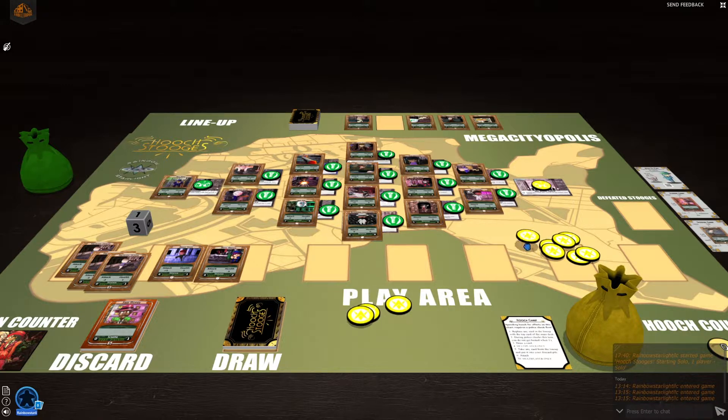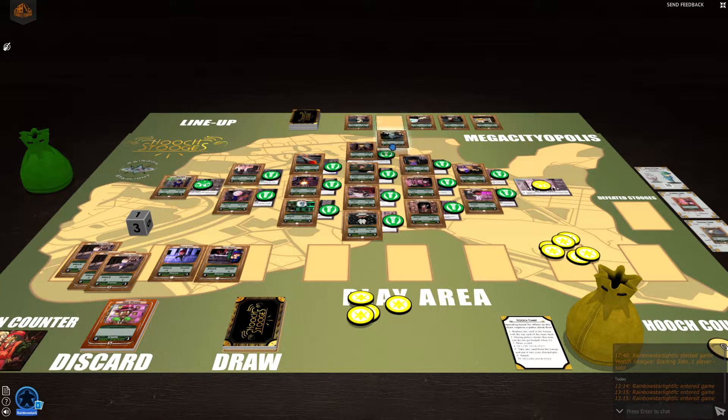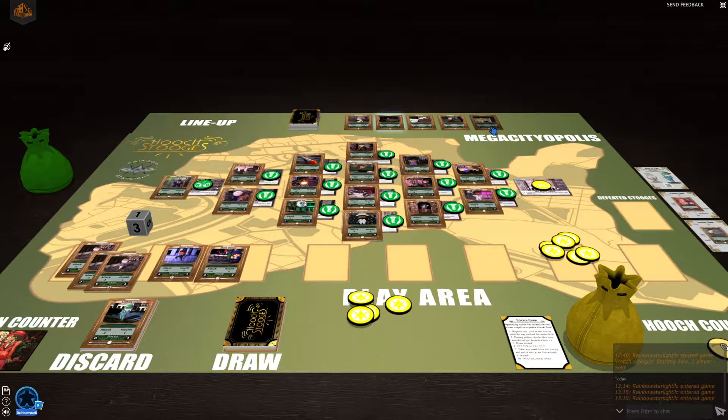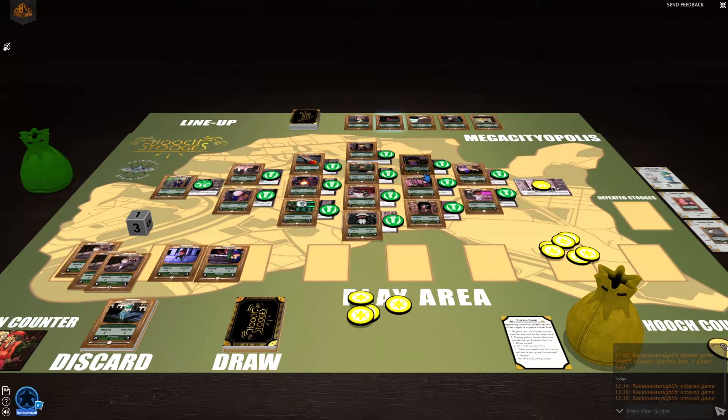It looks like I forgot to fill the lineup last time, so we'll go ahead and do that now. We got Chester Curls, which is awesome because he costs zero to bring out. I'll stick him in my discard pile and get another card — Rod Trigger Man. A little Stunt Devil's not bad, he only costs one. Friendly Jobby might be better for two. I'm going to go with Friendly Jobby. I'll spend two hooch — one, two — and get Friendly Jobby. He's going to go right into my discard pile. I'm going to save these two hooches for next turn.